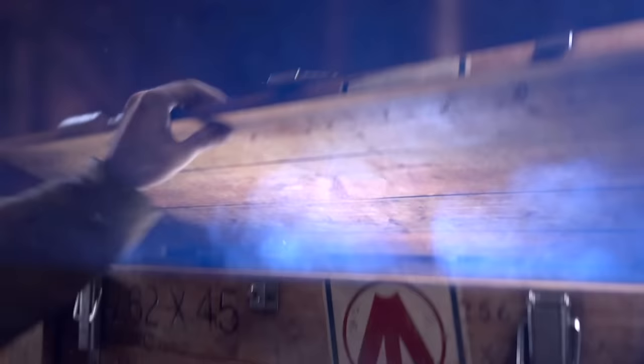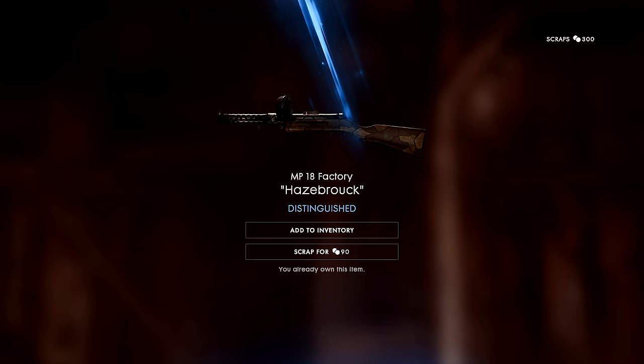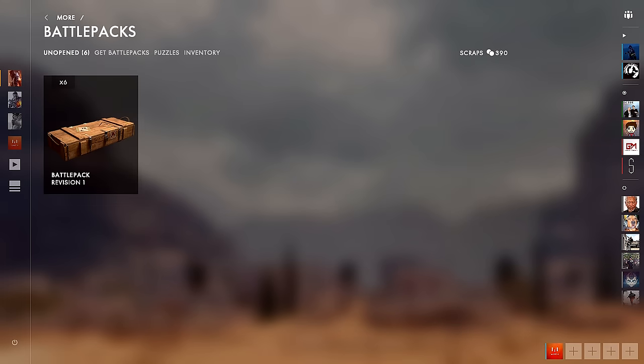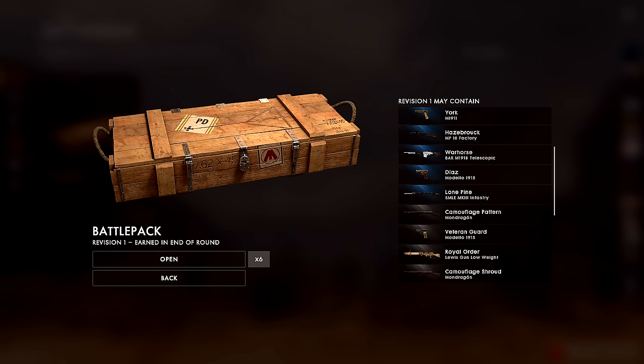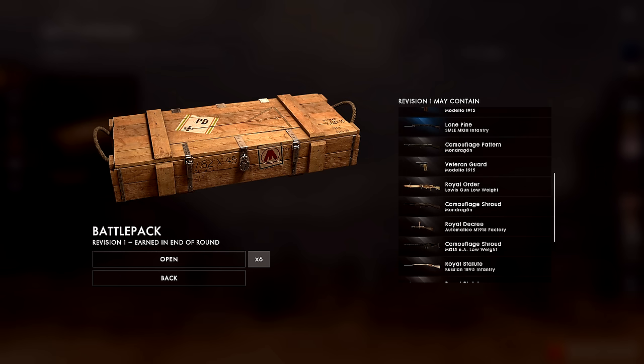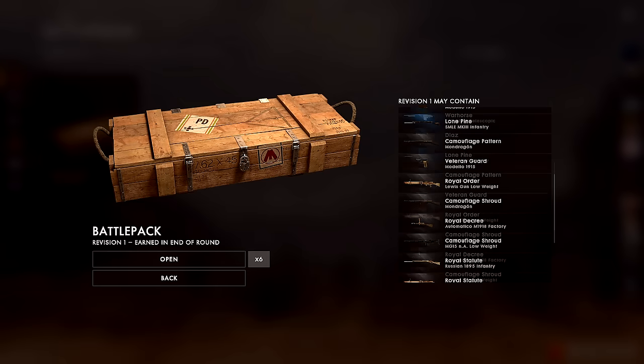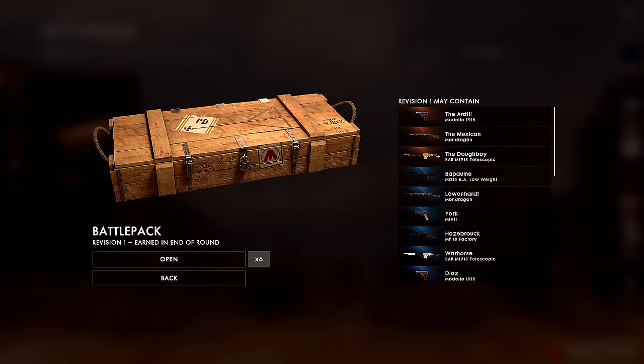Fourth pack — the Haze Brock camo for the MP18. I've already got it, so we're going to scrap it — 90 more scraps, 390 now, really on our way to getting an extra battle pack. Looking at what's available: War Horse for the BAR, Lone Pine for the SMLE Infantry, Royal Order for the Lewis Gun, Royal Statute for the Lewis Gun as well. Some of these are really cool. Come on battle pack, just give me something different.